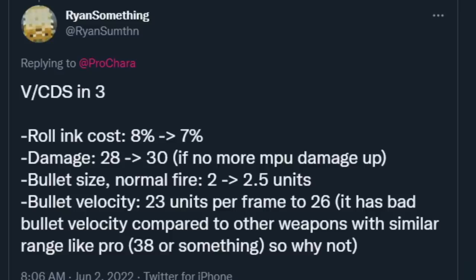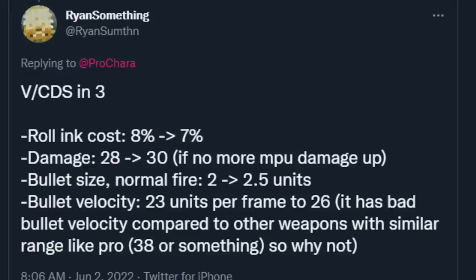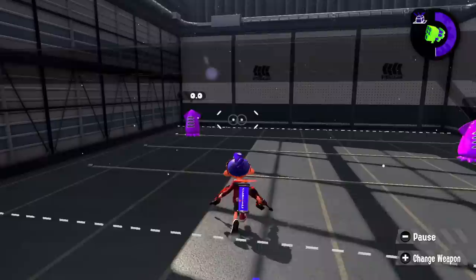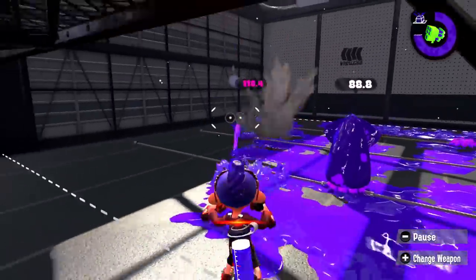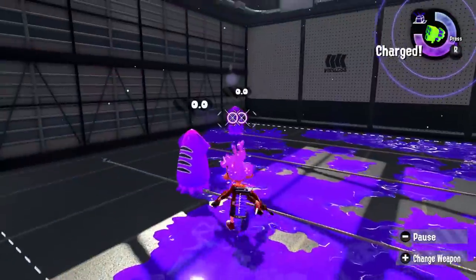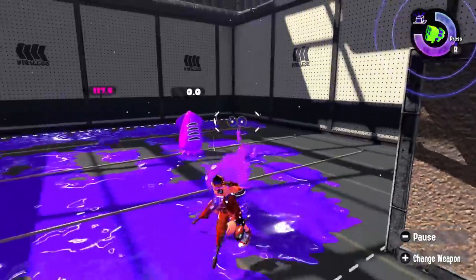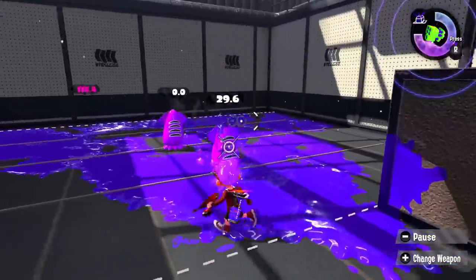Squelcher rework: rolling cost from 8% to 7% — still two percent above the five it originally was — damage from 28 to 30 for no MPU damage up, bullet size increase to 2.5, and a bullet velocity increase. Squelcher bullets do travel pretty slowly so I'm okay with this. The one change I wouldn't do is the bullet size increase — I think two is plenty and upping the velocity would already help. The rest of these are good: slight velocity, slightly less hungry rolls, and a bit better damage.